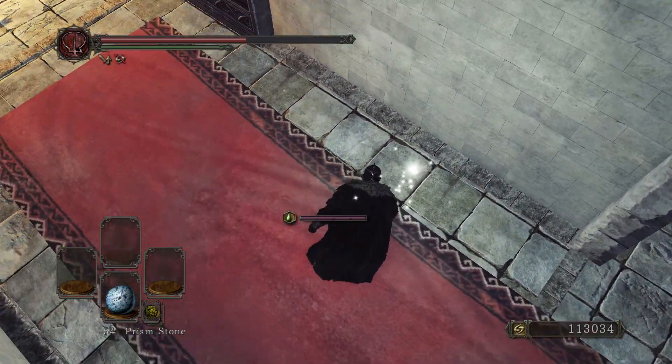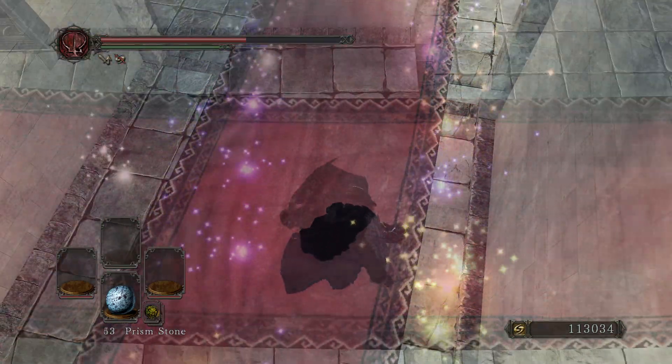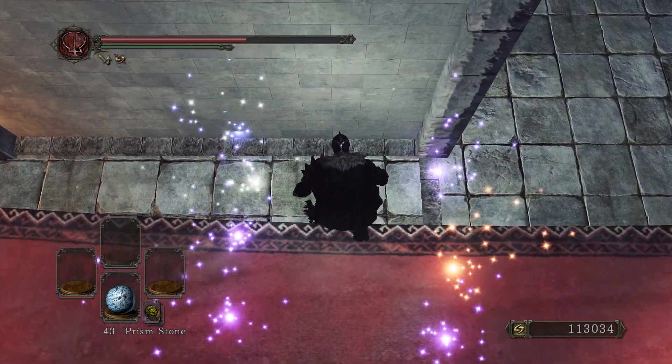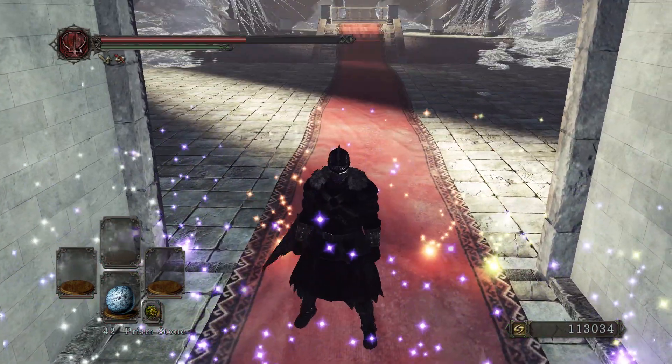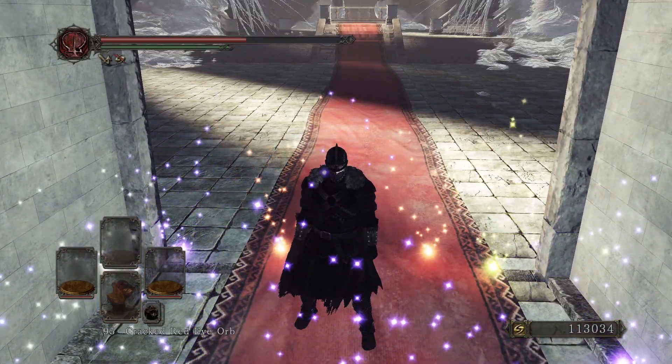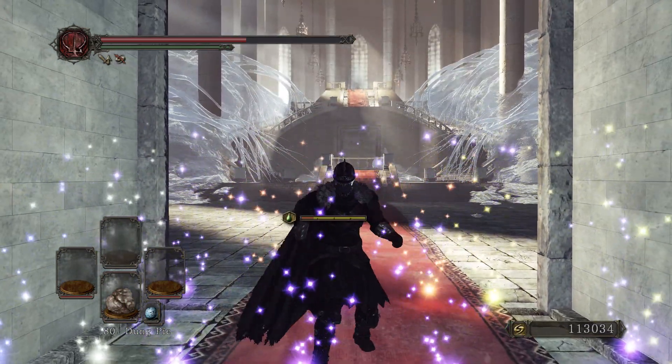Let's add some prism stones. And here we go guys, let's get poisoned again and let's see if we lose some HP.